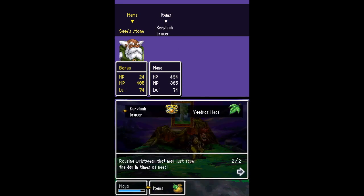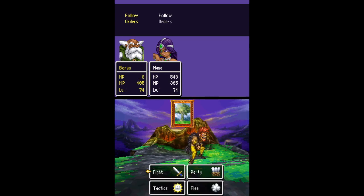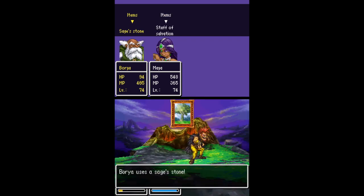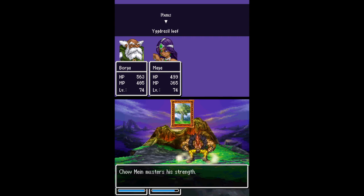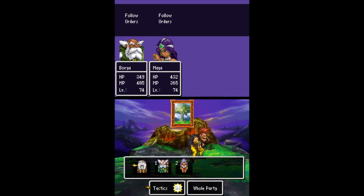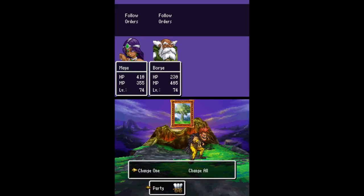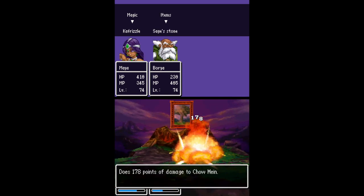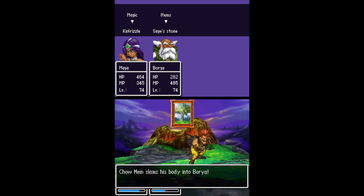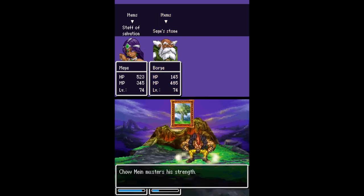Going to Sagestone and attempt Kafrizzle hoping it works. He just double body slammed - that's not a big deal actually, could have been worse. I should have also switched positions. Borya went down. That's okay, he has one more Yigleaf at least. Mistakes all around here. The body slam is just the worst. He should be extra low on HP though.